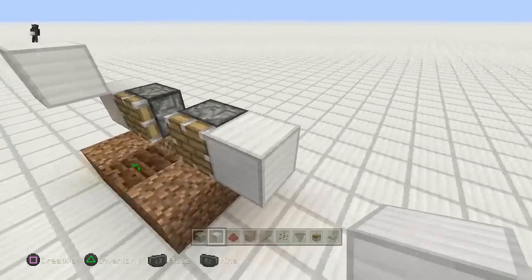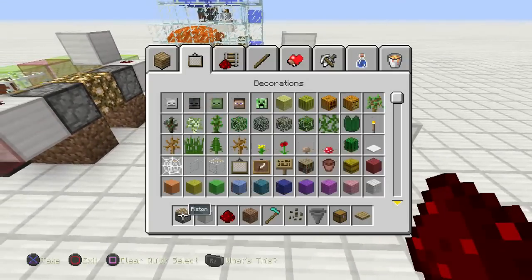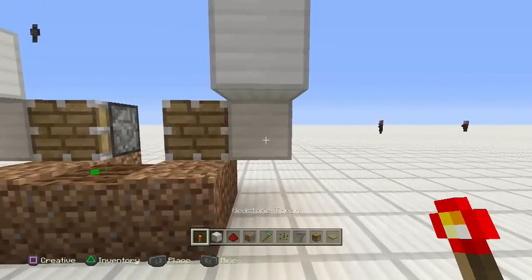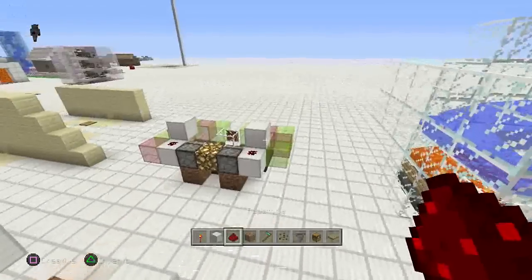All you've got to do now is grab your block of choice and put one up here, here, here — like a zigzag like that. Go over here and do the same thing. Then grab yourself a torch and put a torch right here and right here.